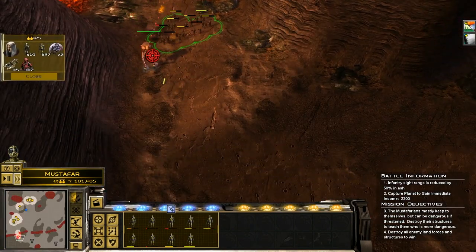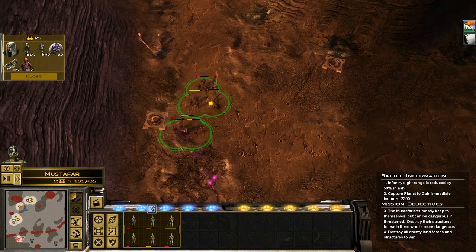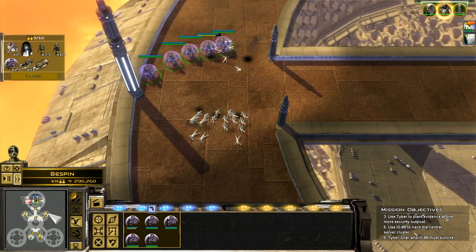Star Wars Empire at War: Forces of Corruption is an expansion pack that adds the organized crime syndicate the Zaun Consortium as a third playable faction, with a full-fledged campaign set in the background of the original trilogy.